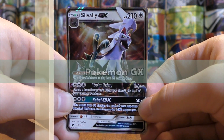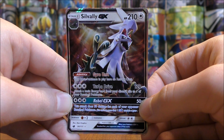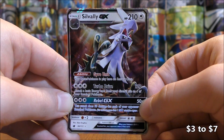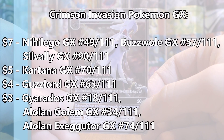Next up, the regular GX cards. There are eight total regular GX cards in this set, about one in nine booster packs, so three to four per booster box. They range in value from $3 to $7. Nihilego, Buzzwole, and Silvally are $7 each. Kartana GX is worth $5. Guzzlord is worth $4. And then Gyarados, Alolan Golem, and Alolan Executor are each worth $3.